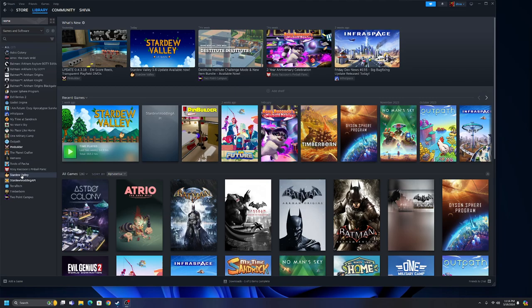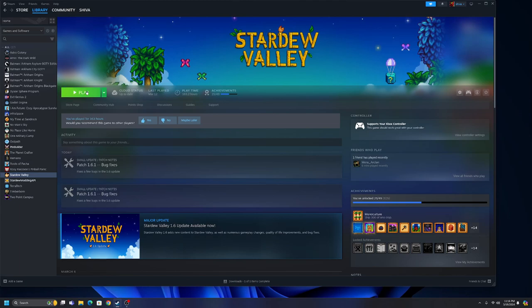With 1.6 coming out, all the mods are going to get broken, so we're just going to be running vanilla until the modders can come up with new versions so Stardew Valley doesn't keep crashing. Let's get the game going — hopefully this will not take forever — here we go.